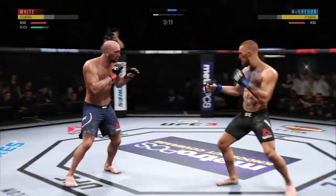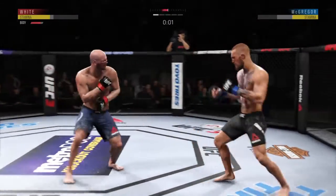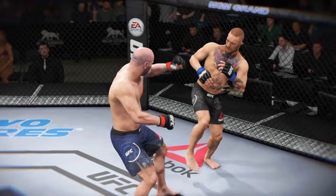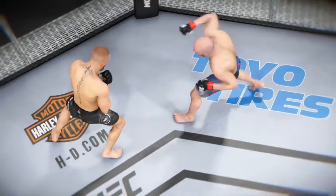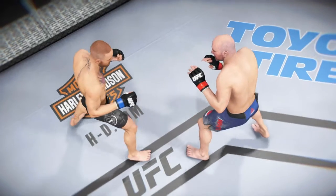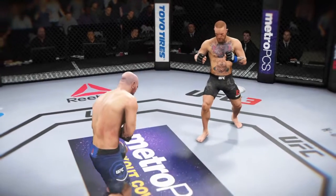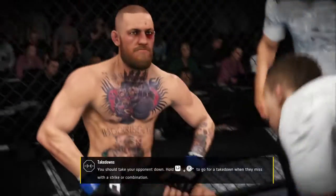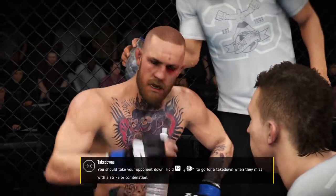Just out of range with that right hook. Nice job to land the kick to the body there by McGregor. Round two straight ahead. Here's a nice kick to the body that lands, and here's another kick to the body, and here's one more perfectly placed kick to the body. Some real clean striking on display in that round. Take a drink of water and listen — I want you to set those kicks up.